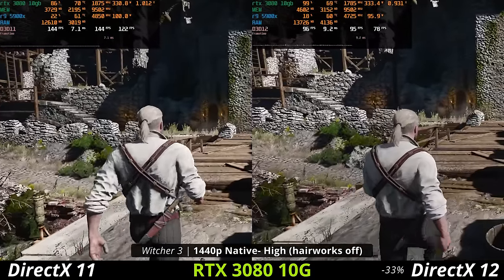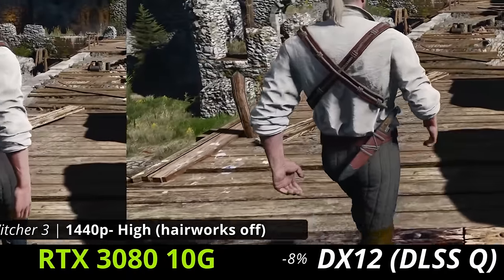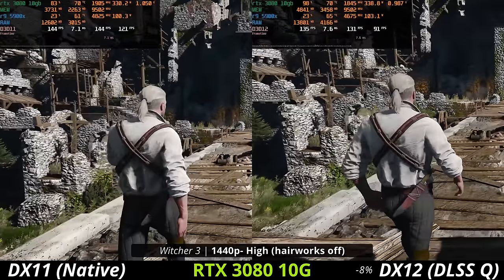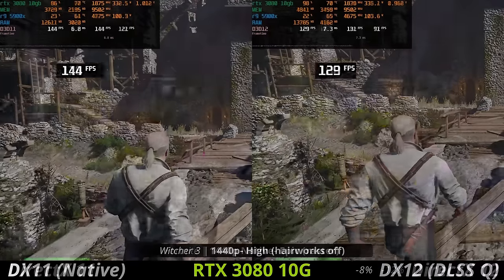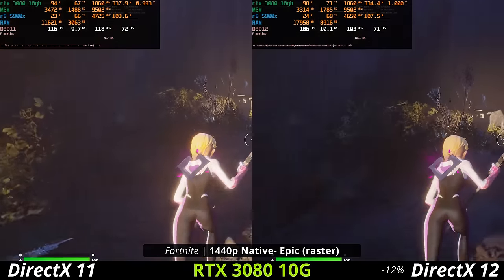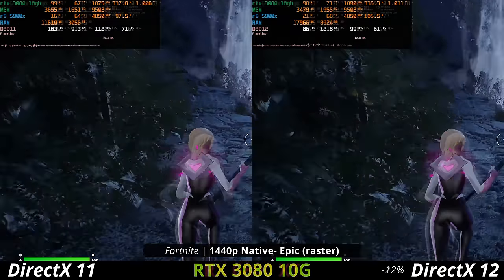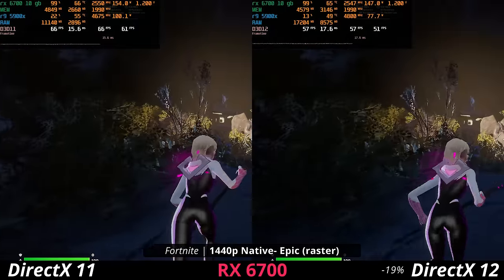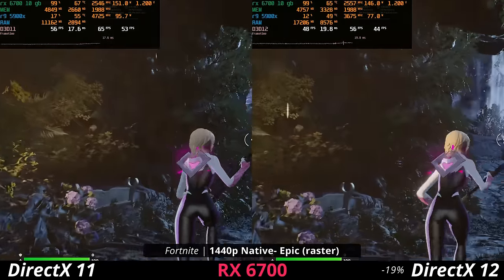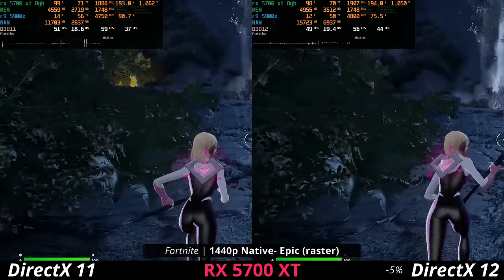An awesome feature of the DirectX 12 version of Witcher 3 is that you can use DLSS to make up that performance gap, right? Well, even with DLSS quality, it's still not even close. Also in Fortnite, we see performance hits across the board going to DX 12 on a pretty large variety of graphics cards, most of which are up to only three years old. You would think that we're getting better performance with DirectX 12, but we aren't.